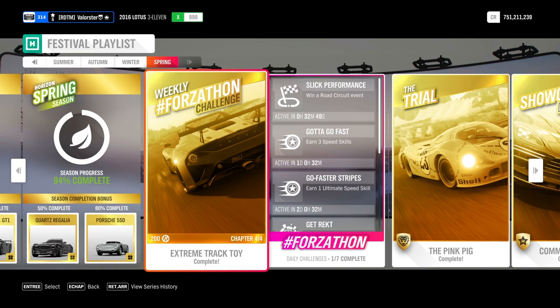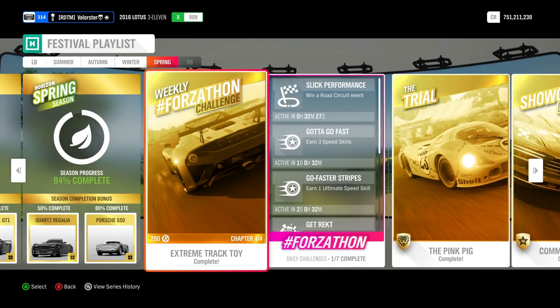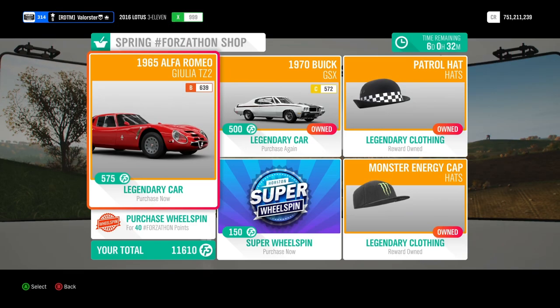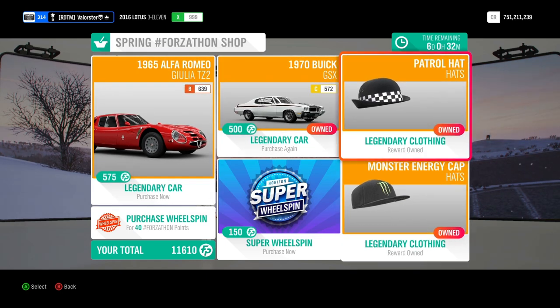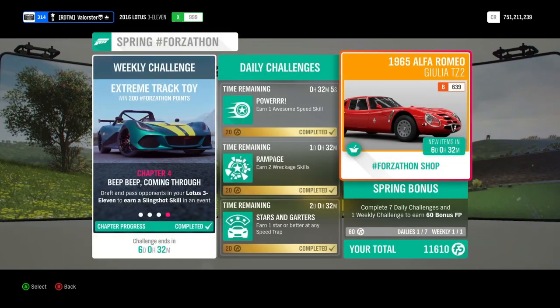Hey everyone, we got a new week in the festival playlist so I'm back for the new weekly Forzaton challenges and also to show you the best cars to use for a championship. It's spring so expect a lot of water on the roads. I did everything, I was a day delayed but that's okay. Let's have a look at the Forzaton shop — there are two new cars but since the auction is messed up there is nothing rare. We have two hats, a super wheel spin, and a normal wheel spin.